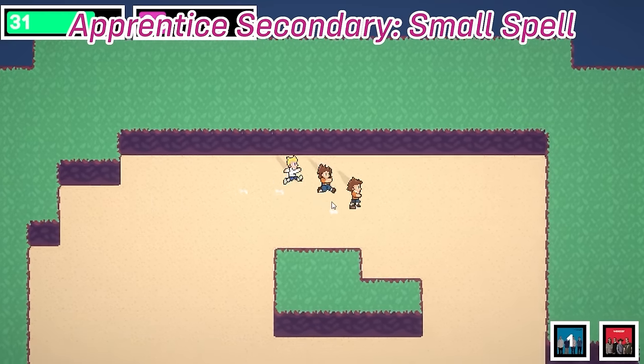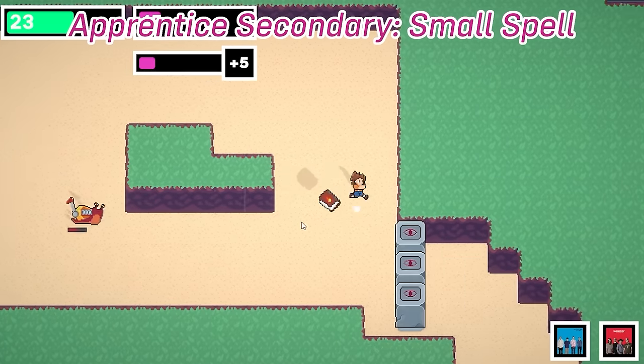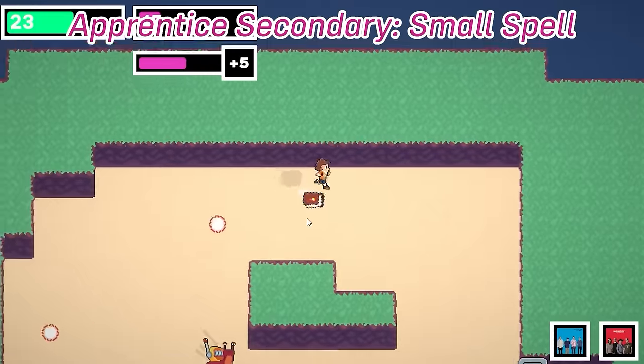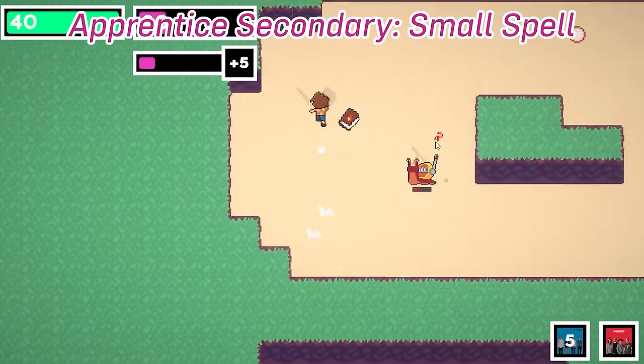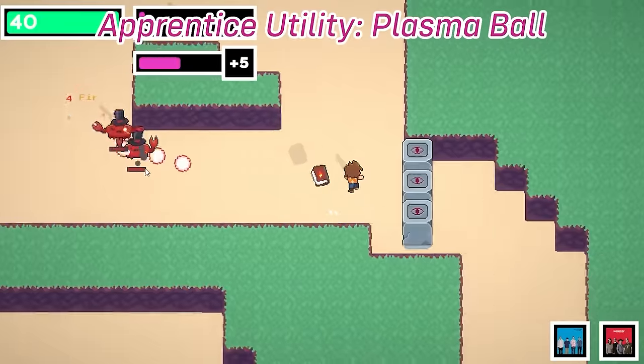After that, I set up all the stuff for changing the skills in the plan state. This was pretty simple, and I made sure not to have to individually program it. Now using the same system, you can both switch arrow dip types for Yuri and small spell types for Ava. On day 111, I added the ability for bullets to bounce off walls, which was for the Plasma Ball.